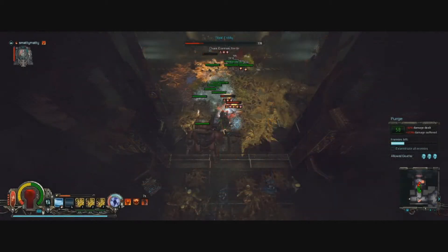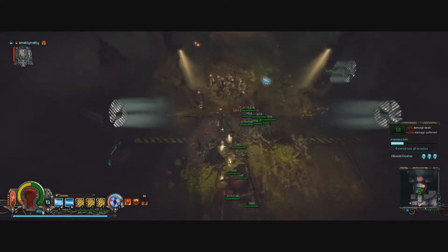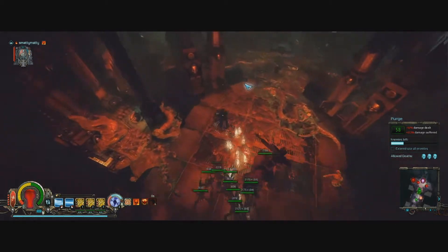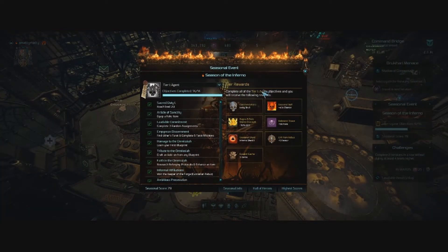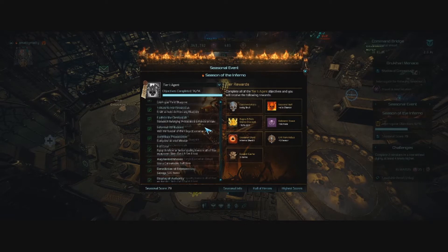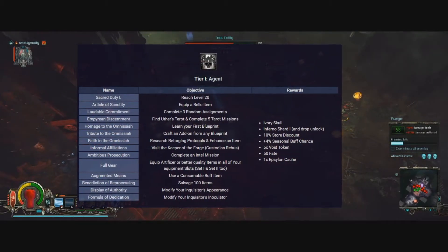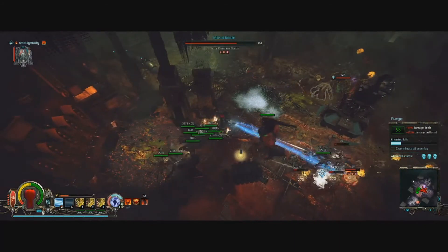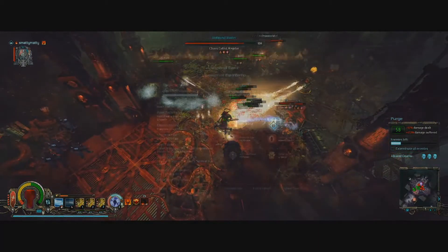Some of the challenges of these seasonal objectives are pretty interesting — they definitely thought a lot harder about this than they needed to. There are a few simple grind challenges you'd expect, but there are a lot more interesting ones. The first tier of objectives are very simple and easy: reach level 20, equip a relic item, complete an intel mission, stuff like that. The only annoying thing here is the 'visit the Keeper of the Forge' challenge that requires you to wait until the weekend for him to spawn, effectively time-gating your progression, which sucks.